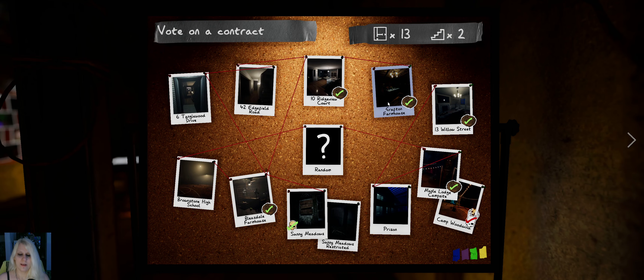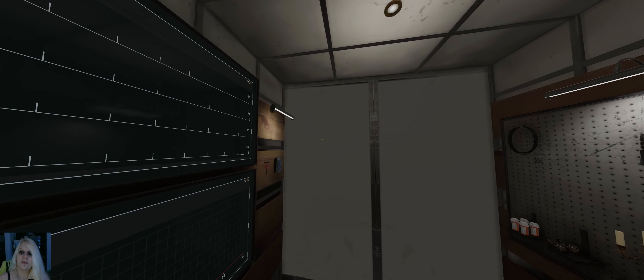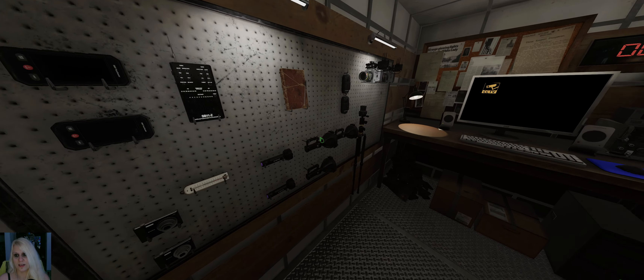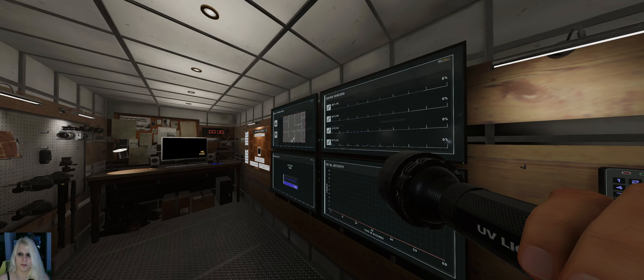Then you move on to the next map. Next one would be Grafton, so let's hop in. By the way, there's a summoning cycle in the lobby — with each map you finish this exact procedure on, you're gonna get one candle lit in your lobby.